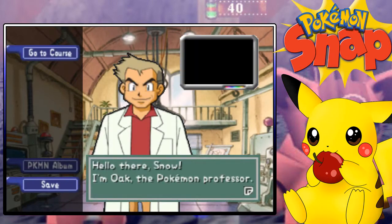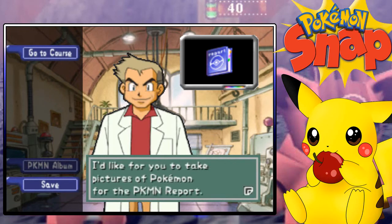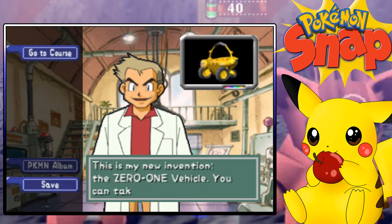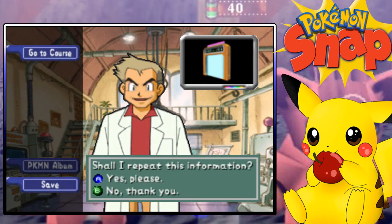Hello there. I'm Oak, the Pokemon Professor. The reason I invited you here is this Pokemon Report — I'd like for you to take pictures of Pokemon for the Pokemon Report. Here on Pokemon Island, wild Pokemon can be found everywhere. This is my new invention, the ZERO-ONE. You can take this on your trip. The ZERO-ONE constantly moves towards the goal gate.